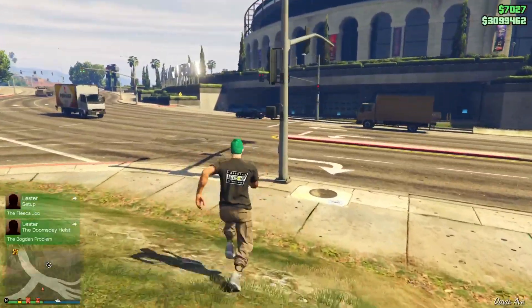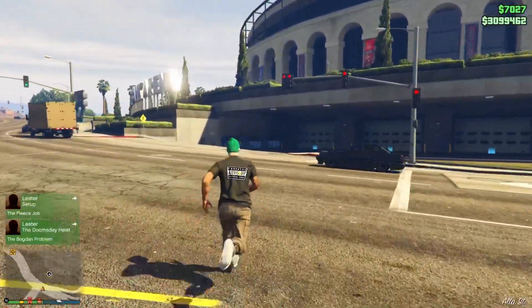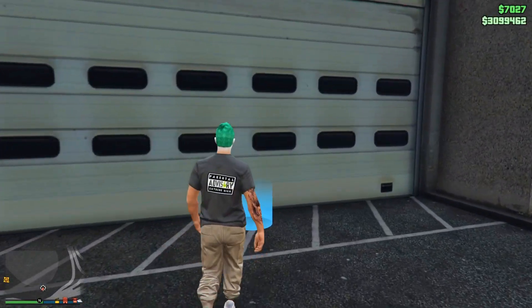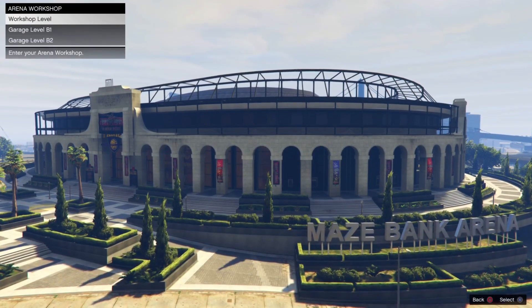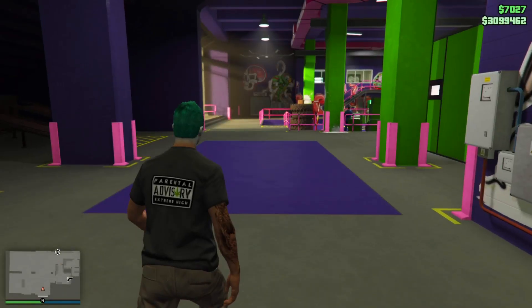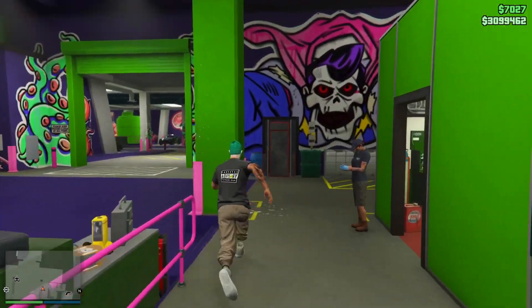Make your way over to your Arena Workshop — the level where you have the Issi. We're doing a Future Shock Issi because it sells for the most, but you can do whatever car you want. It doesn't have to be the Future Shock, but the Future Shock will make you the most money. Enter the workshop and run over to your Future Shock.